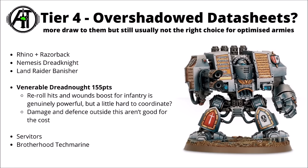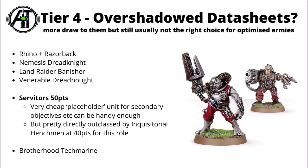Next up for 50 points are the Grey Knight Servitors — very cheap placeholder units that could do secondary objectives and fire off a few random multi-melta shots. In general though, if you want cheap placeholder units you're probably better off with Agents of the Imperium, particularly the Inquisitorial Henchmen for 40 points. They're tougher to kill with their two wounds, bring objective control, and can hold down home field points while the other Grey Knights go off to play. It seems likely that when the codex rolls around, Servitors probably get removed as they were for the standard Space Marine codex.